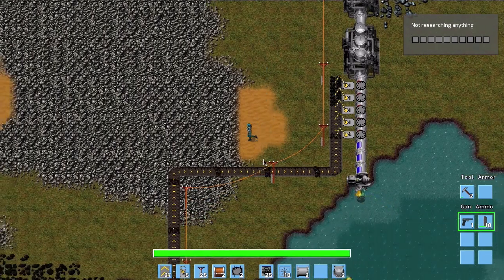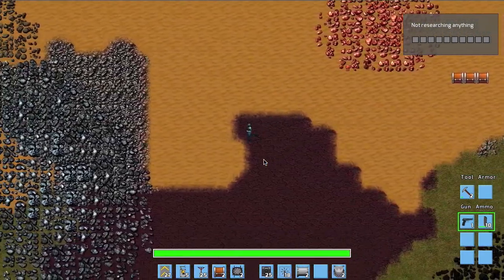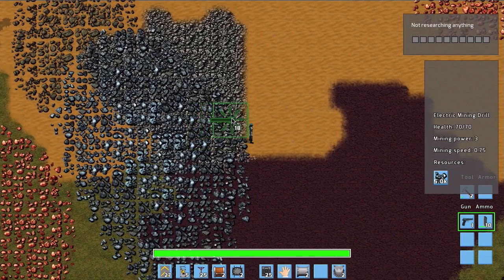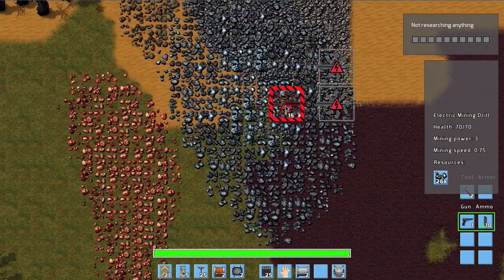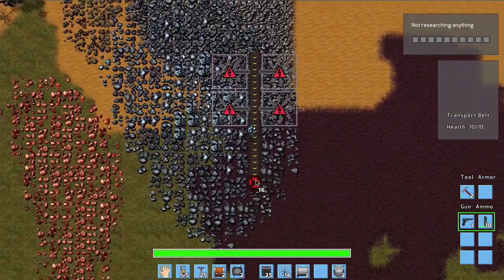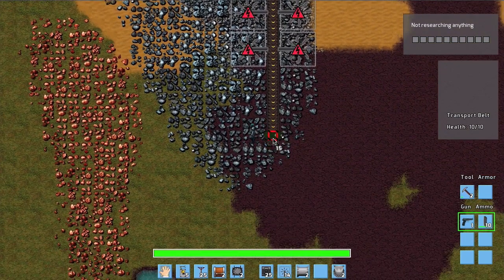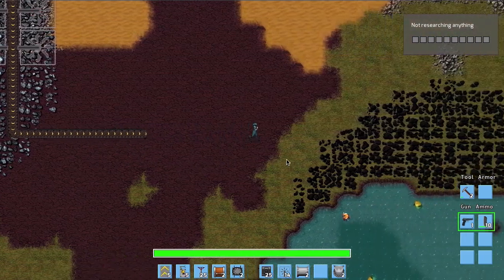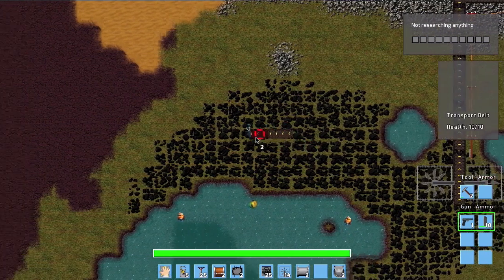Let's use the remaining energy to produce something. Here we have iron, so we build a few mining drills and everything is set up exactly as before. We build four of them and connect them with a transportation belt.